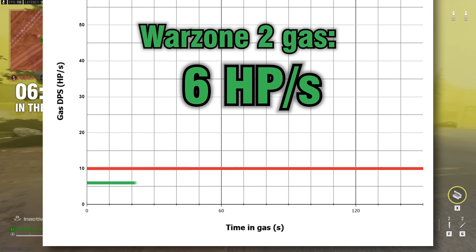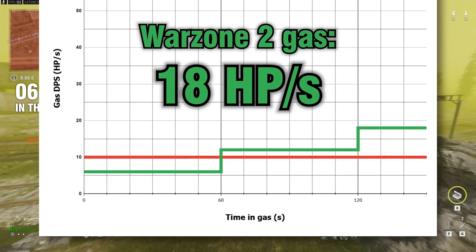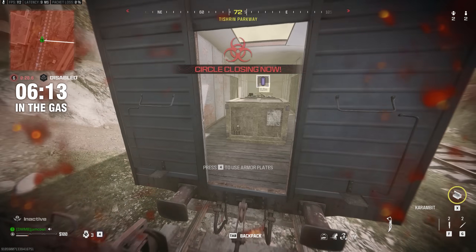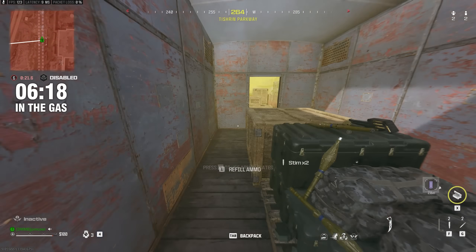This was very different from previous versions of Warzone which all had something called gas tick, or progressive gas damage. If you spent a whole minute in the gas, the damage would increase, and it would go up again for every extra minute you stayed in. This made it increasingly difficult to survive in the gas long-term, and some version of this has been in the game since the Verdansk era to combat the stim glitch and limit gas plays to a reasonable length.